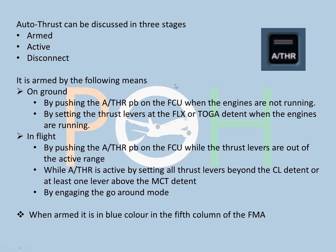Autothrust can be discussed in three stages: Armed, Active, and Disconnect. The autothrust button is on the FCU panel below the two autopilot switches - there is only one button there. Armed means it is ready to be active. When certain conditions are met it gets activated. When armed, it is shown in blue color on the FMA.